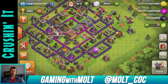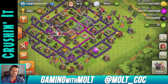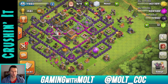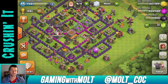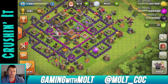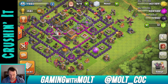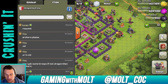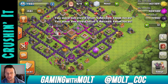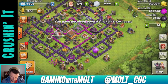Anyways guys, comment down below how you think clan wars are going — if you like them, or if it's annoying because you're farming and then you have to make a new base every two days for defense, or you have to have a hybrid base that isn't really good at protecting all your resources. I think I might just have a base that would only get one star — try and make a really good farming base. I did request troops, so let's go.